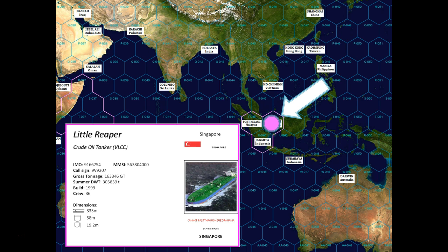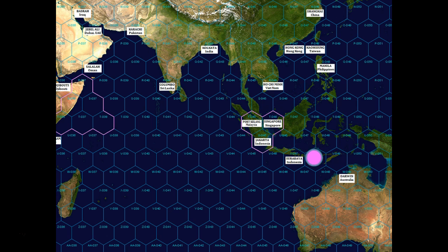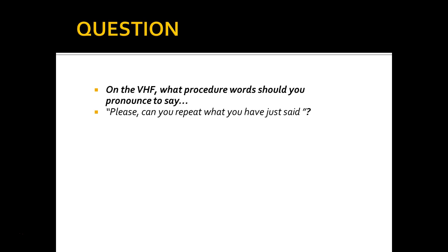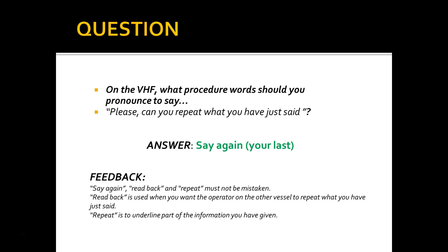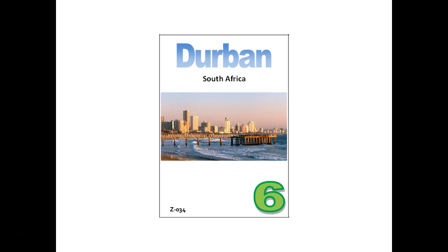The pink player — an oil tanker that cannot pass through canals — is fortunately headed to Darwin, Australia, which is very close, for seven points. They roll a three and move three tiles. Their VHF question: what procedure word means 'please, can you repeat what you just said'? The correct answer is 'say again.' They roll again, get two, arrive at Darwin, and score their seven points. They draw another card: Durban, South Africa, for six points.